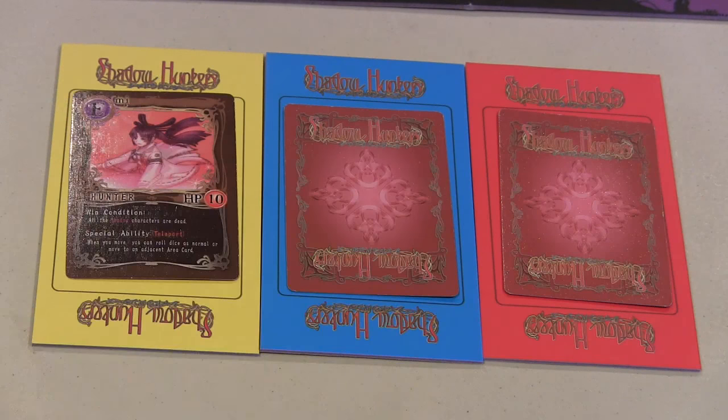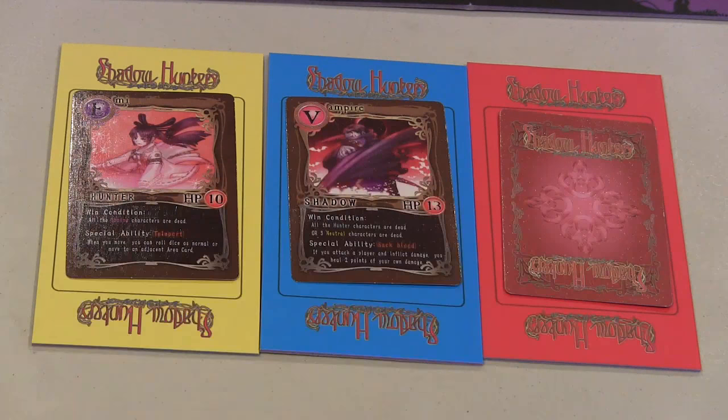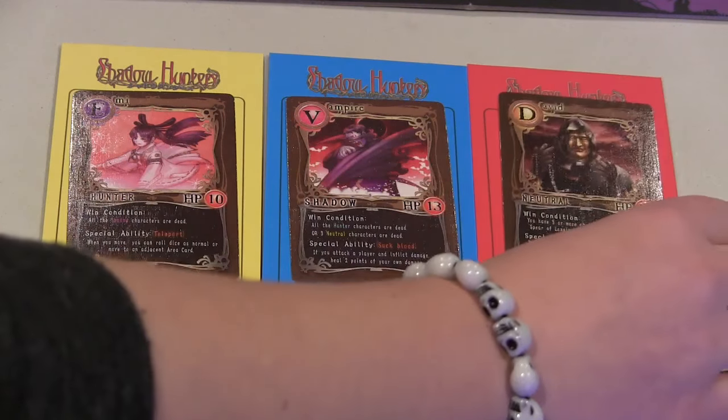Depending on the character you're dealt, you're going to be on one of three teams: the hunters (the good guys), the shadows (the bad guys), or the neutrals who aren't really a team but a group of characters just out for themselves. Each character card has a certain win condition on it, but generally the shadows want to kill the hunters, the hunters want to kill the shadows, and the neutrals each have their own individual win conditions — some are collecting all different kinds of items, and some are just surviving until the end of the game. Because all characters' identities are hidden at the beginning, you have to use both game mechanics and deduction to figure out who's a friend and who's an enemy.